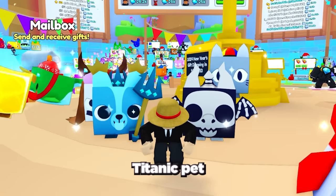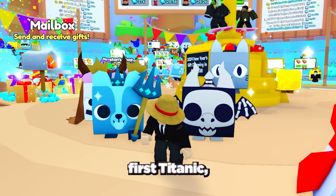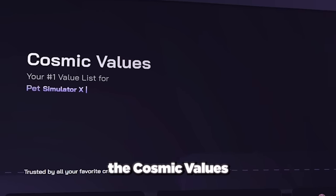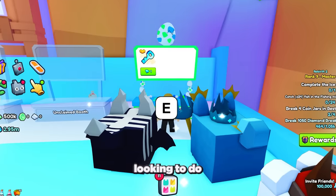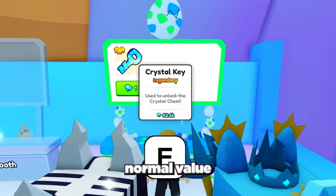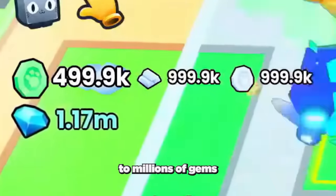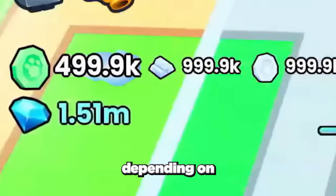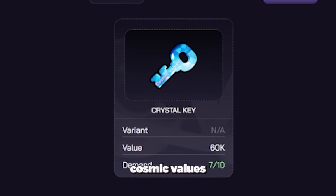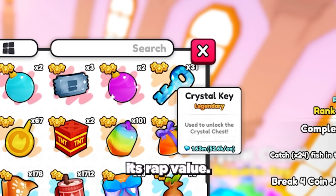The next way to get your first titanic pet is by trading in the trading plaza. In my opinion this is the quickest way to get your first titanic but also the hardest. To do this method, use the Cosmic Values website and also join the Big Games Discord. What you're looking to do is buy pets and items for cheaper than their normal value and then resell them at a higher price, keeping the gems you make. This can earn you hundreds of thousands to millions of gems every hour depending on how good you are at it.